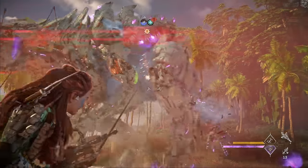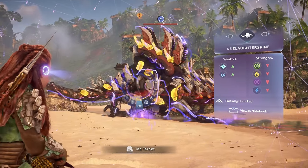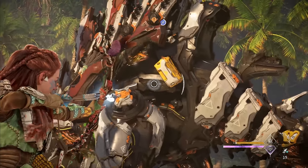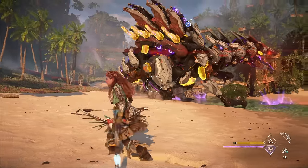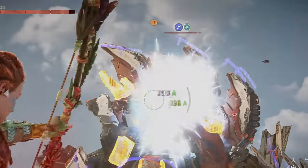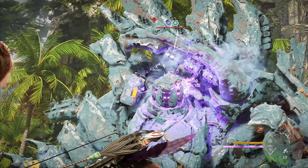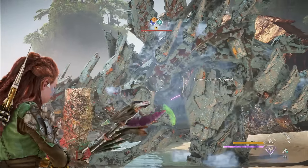Step one in our strategy: tie it down with the Elite Ropecaster. With the Slaughter Spine tied down, we're going to take advantage of its weakness to frost and freeze it into the brittle state, which doubles any damage we do. It's counterintuitive, but you don't want to target weak points or unarmored areas when freezing it — you want to target a big armor plate, like the one on the thigh. Hitting armor reduces impact damage from frost arrows but elemental buildup is unaffected. With a couple of volleys of triple-notched advanced frost arrows, we can freeze it while keeping it tied down.